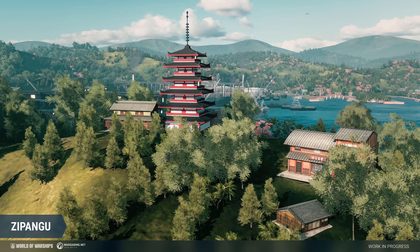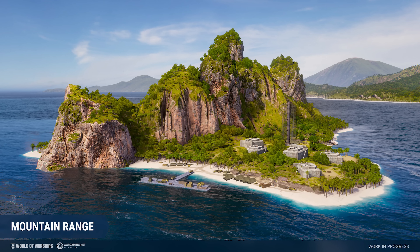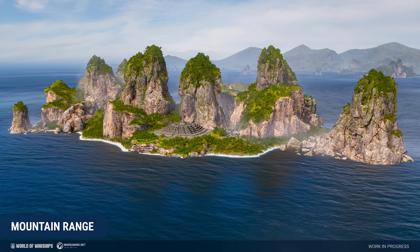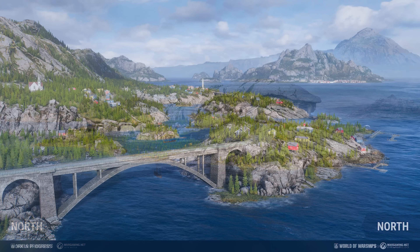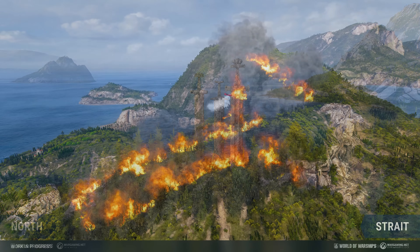As far as the graphical improvements, a lot of these new changes are looking awesome. Different ports are being updated to look more modern — there's a pretty big difference between the old ports and the new remastered ones. Same with some of the old maps: Surigao is being updated, Mountain Range is getting nice graphical improvements. I'd love a full rework of that map — it's one of my least favorites to play. North is also getting graphical updates, giving it a kind of Nordic feel with some interesting visual elements.